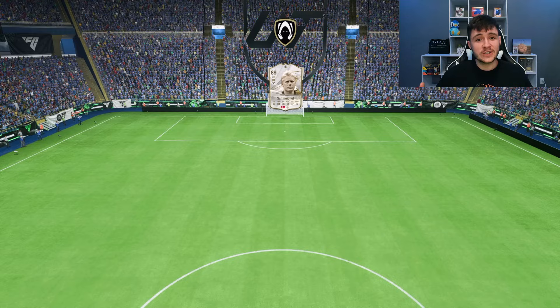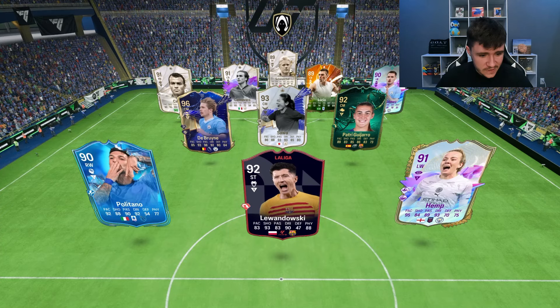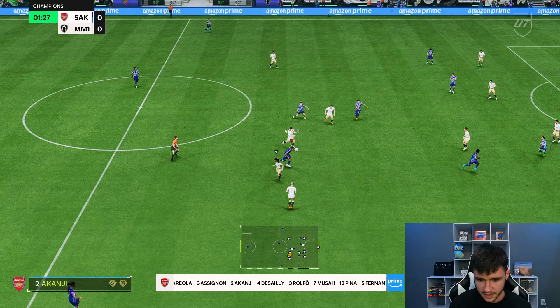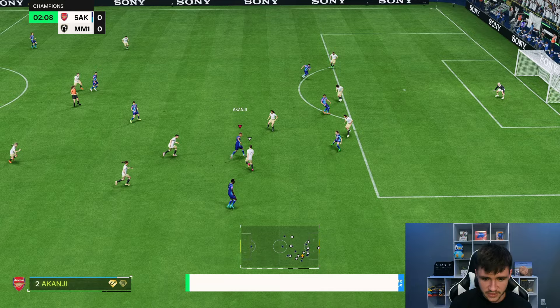Here we are jumping into game number two. So far, so good. As a center back, he's got to be up there as one of the best in the game at the moment. The opponent has Lewandowski, Politano, Hemp, and Patri — it's a pretty good team. Let's take a little bit of space right here with Akanji — nice little touch. And there's a lot of power behind his runs. If you want to play him as a CDM, I think you can. Good interception.